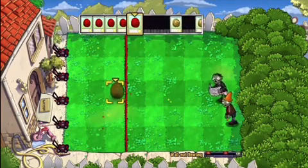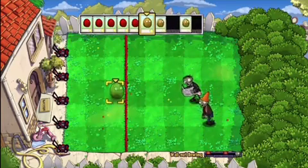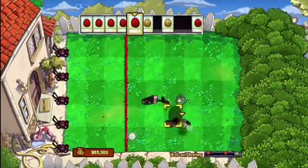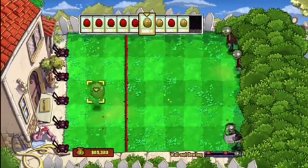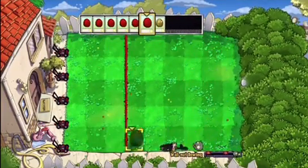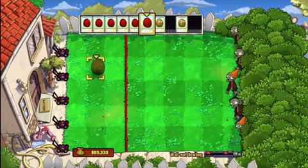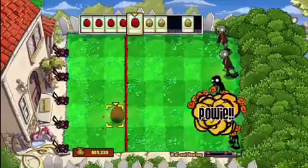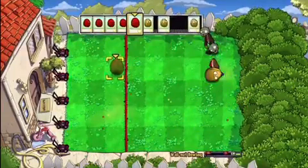Nothing too interesting happens here so I'm going to speed this up. Back to normal speed now - you want to use an explosive walnut and in a row of three, fire it down the middle so it kills all three of them. Then you can go back to your normal walnuts.